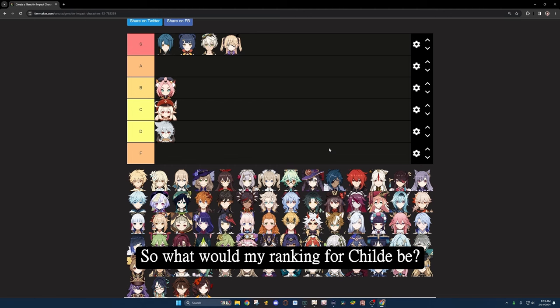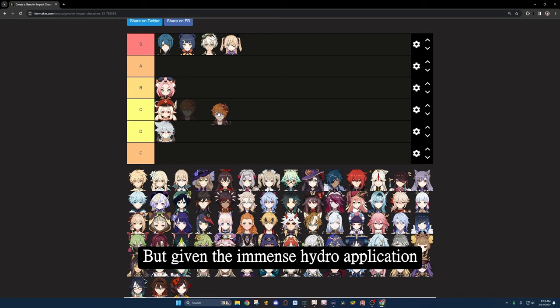What would my ranking for Childe be? As a non-Childe main, I would rank him in C tier. But given the immense Hydro application he can provide, and the fact that he works with most teams — considering we have Dendro which uses Hydro, Pyro which has Vaporize, Freeze teams, and so on — I would rank him in B tier simply because of the amount of possibilities there are with a character like this. Hydro is a very flexible element.